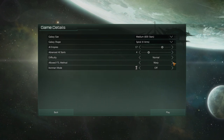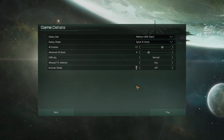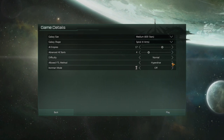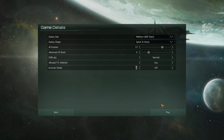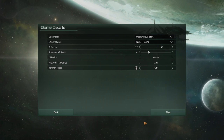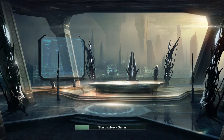We can also disallow or only allow one specific FTL travel method. If you only allow hyperspace travel, for example, any empire in the game will only be able to use the existing hyperlane network, which makes gameplay quite different. I won't be using that restriction though. All right, let's get started.